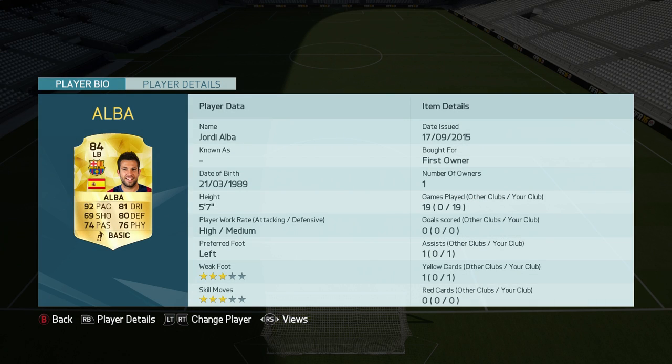Left back, we have got Jordi Alba of FC Barcelona. Just like a majority of the players in this squad, he is very, very quick — 92 pace. This squad is very quick overall and there's not many slow players, if any, whatsoever.